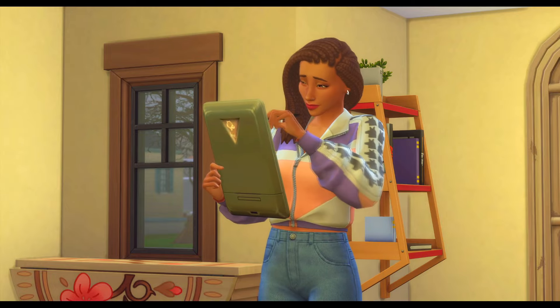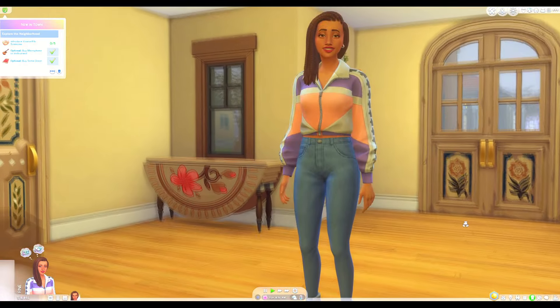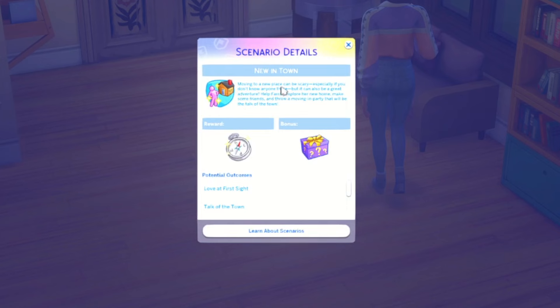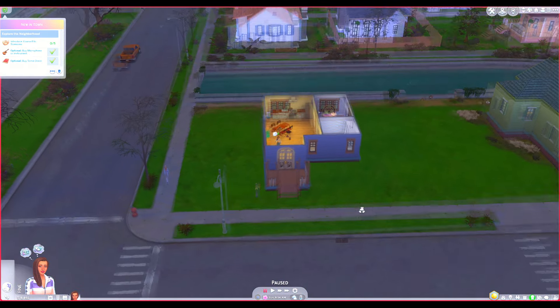I'm going to be playing through all the different scenarios, and for now I'm playing the New in Town scenario with Farah. Farah is a sim created by the game itself. Moving to a new place can be scary, especially if you don't know anyone, but it can also be a great adventure. Help Farah explore her new home, make some friends, and throw a moving-in party. As reward you get the Inspired Explorer trait, and potential outcomes include love at first sight, talk of the town, instant friends, great first impression, and welcome newcomer. I've already accomplished a couple goals: buy a microphone or instrument and buy some decor, which I did while furnishing the house I built.